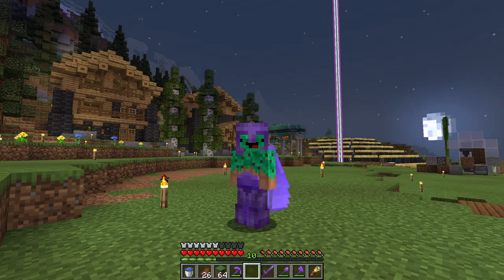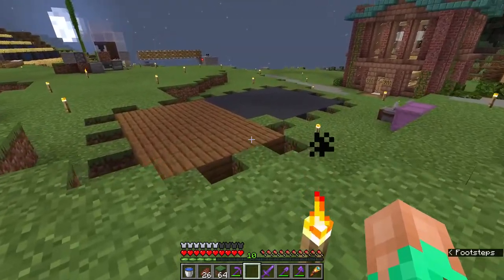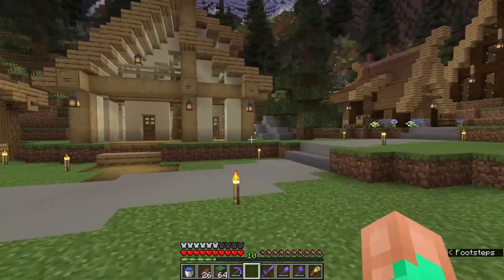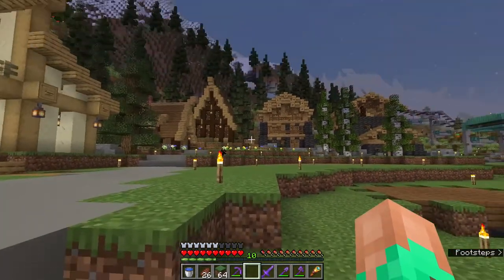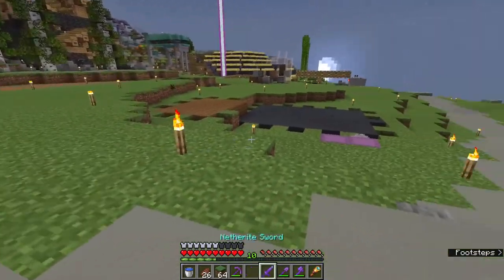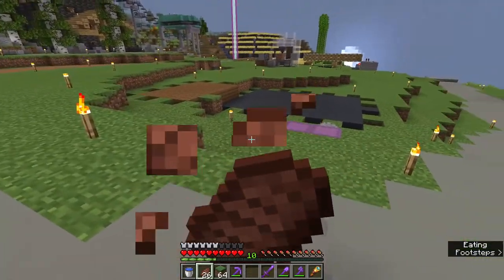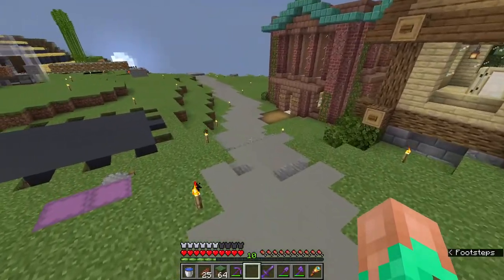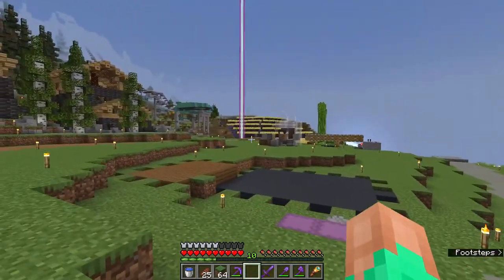Hello, my name is Uni and welcome back to my 1.19 let's play series. We have a little tiny plot of land here with a layout for a new building and an addition to the alpine village. I was thinking over the past week what could I have in this area that would bring this whole place together, unite everyone, and make everything way less complicated and less bureaucratic. I figured, how about a church?